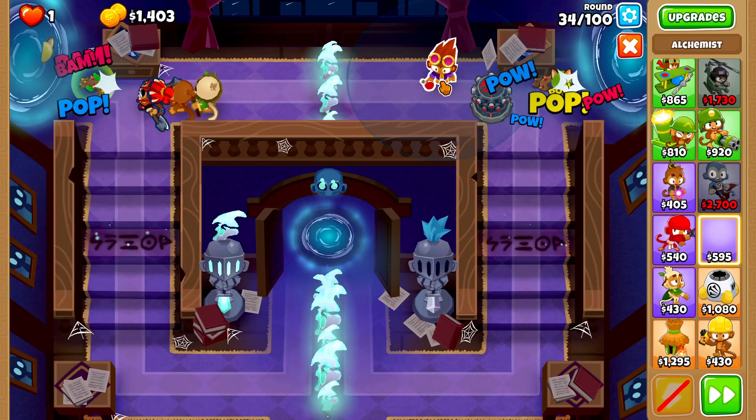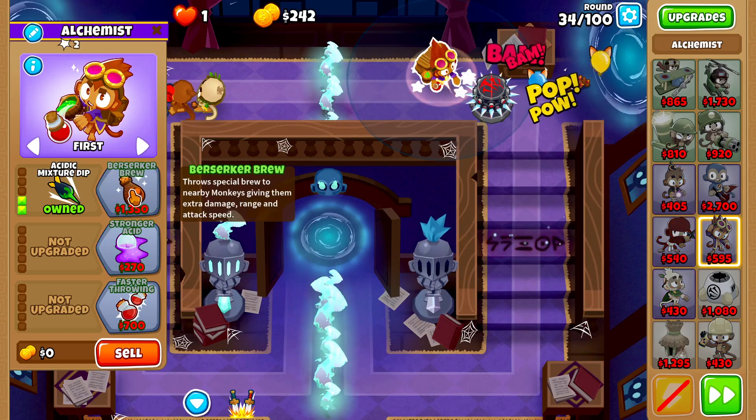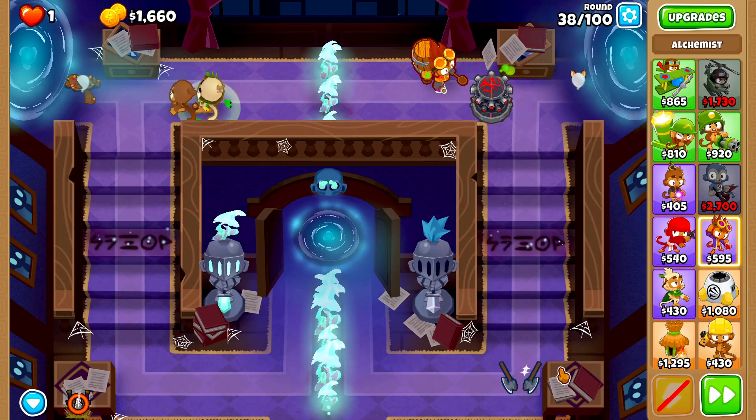We'll buy Overdrive, then grab an alchemist and place it right here, upgraded to Larger Potions, Acidic Mixture Dip, followed by Berserker Brew, then Stronger Acid and Perishing Potions. On round 37 we'll have a single Blue Balloon slip through.